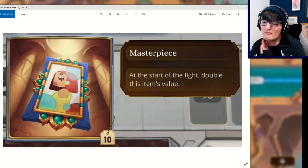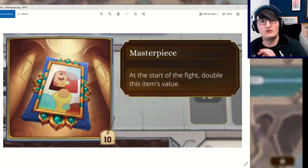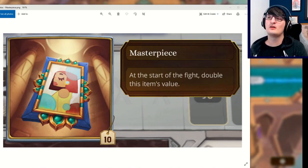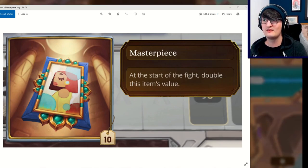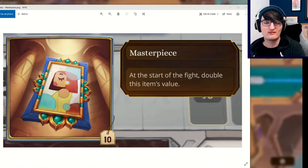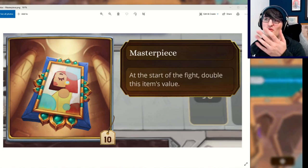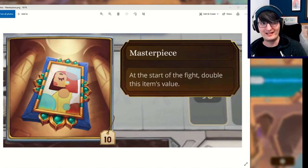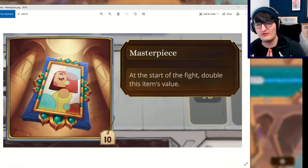Masterpiece. For 10 gold, this medium item will, at the start of the fight, double its value. That already seems like a pretty nice idea, right? You buy a Cash Cannon, you buy a Masterpiece — that costs you 13 gold — but next turn you could sell the Masterpiece for 20 gold, and now your Cash Cannon would suddenly be doing 80 damage every 6 seconds. That's kind of cool.